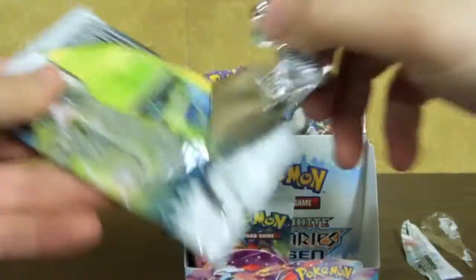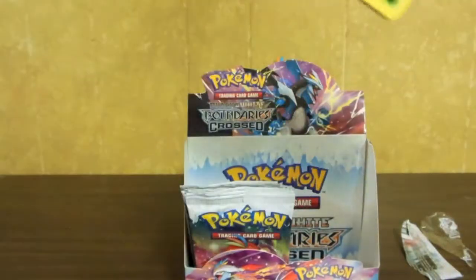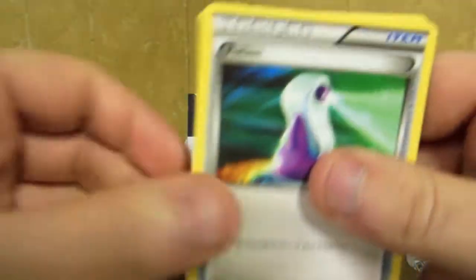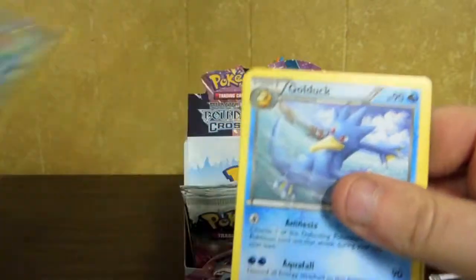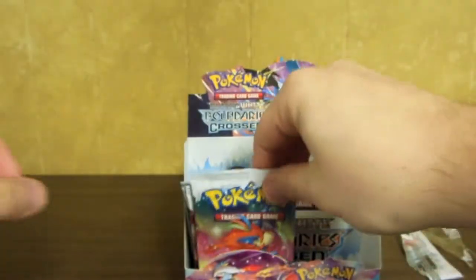On to our next pack — just got packs flying everywhere, it's a mess. Scyther, Potion, Oshawott, Gligar, Blitzle, Merill Reverse. Golduck is our rare. Cryogonal, Dusclops, and Rocky Helmet.